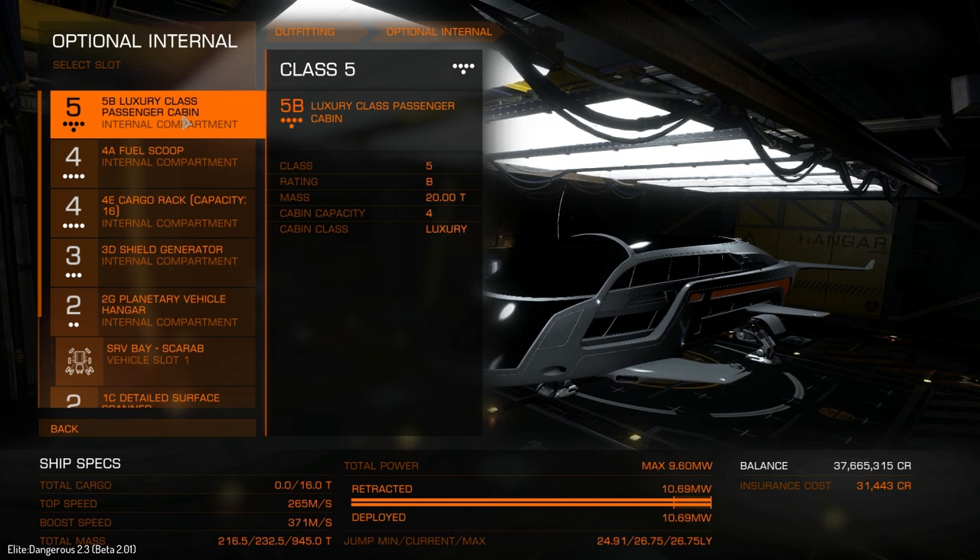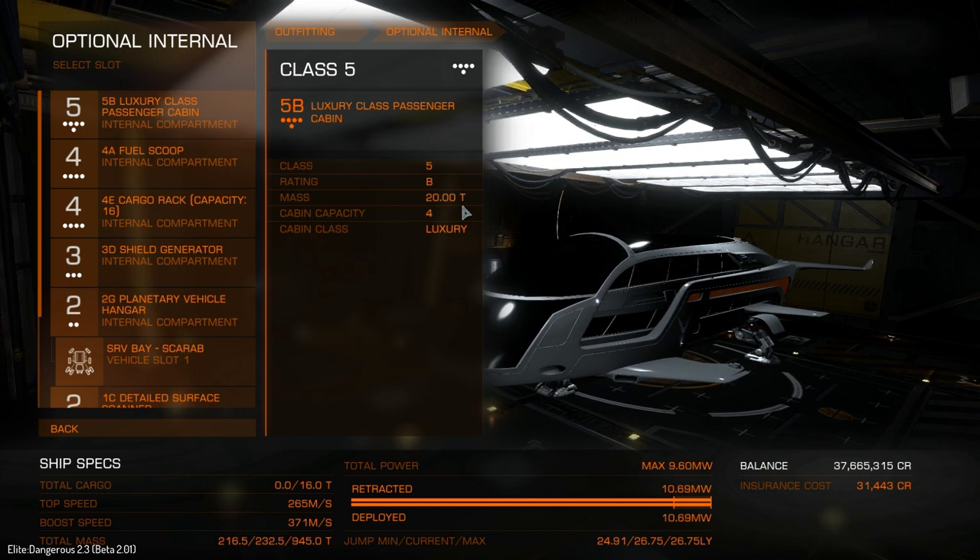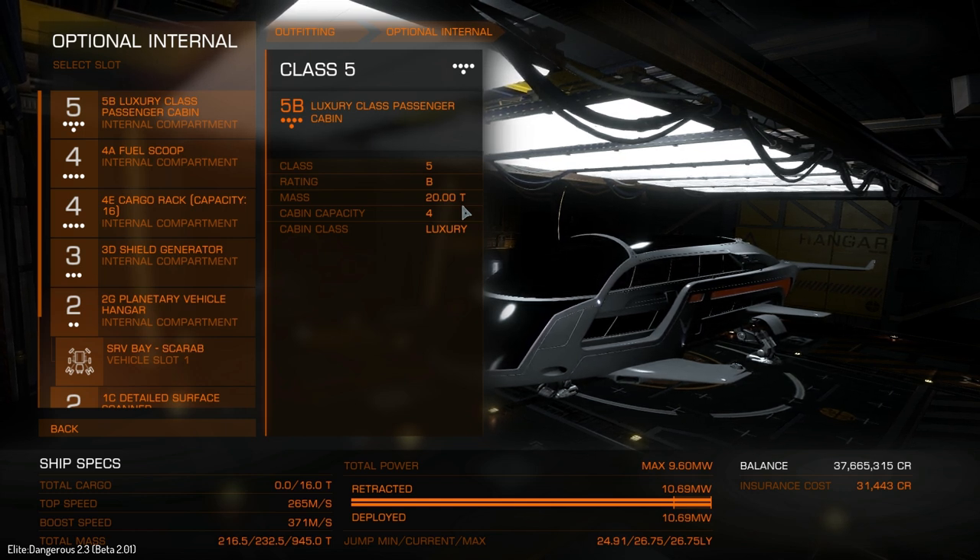The thing is, it does weigh a lot - 20 tons. If you sell it, you're reducing a lot of mass and increasing your jump range quite substantially, by about three light years give or take.